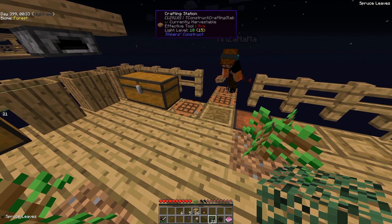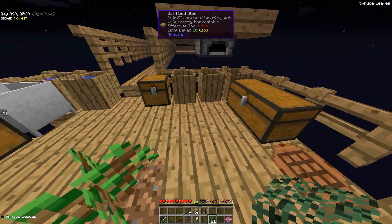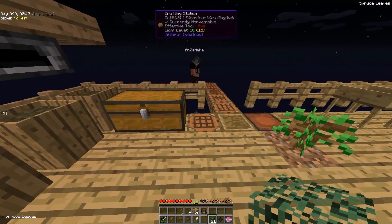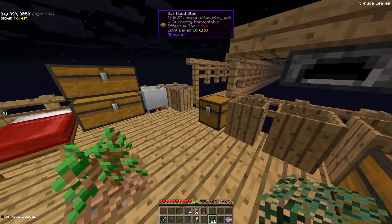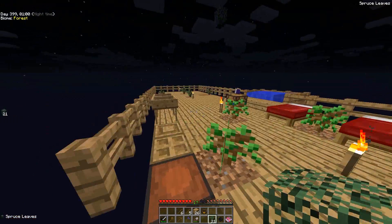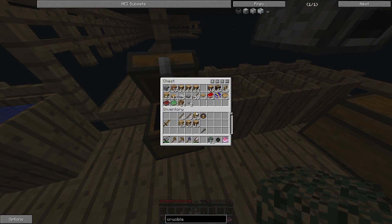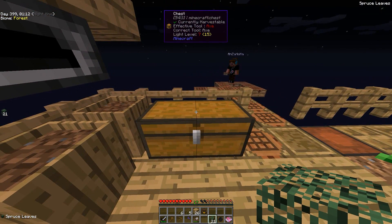We've got four miniature hearts now. Do you know what I'm doing? Making a lava generator. The crafting tables don't burn. It's goofy looking though — we can change it to cobblestone when we get some. We have enough lava now! I have a bucket, just give me a second.